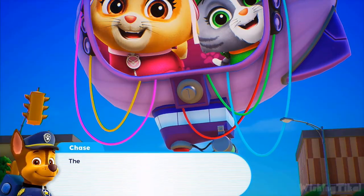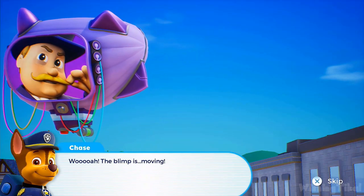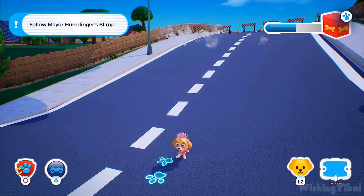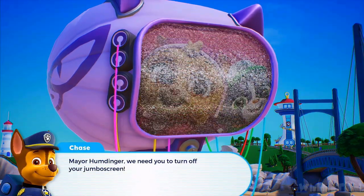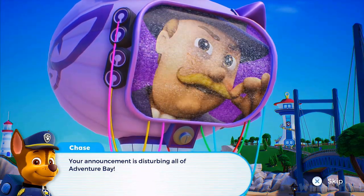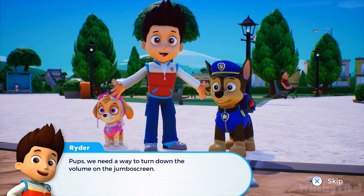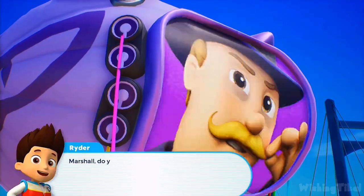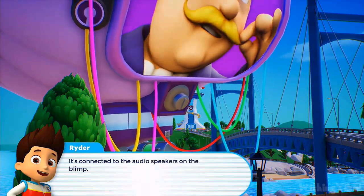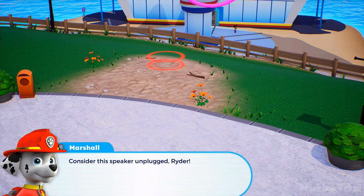Well done! The mayor and the kittens are hiding inside the blimp. The blimp is moving! PAW Patrol, don't lose sight of that blimp — follow it until it lands again. Mayor Humdinger is flying away. Mayor Humdinger, we need you to turn off your jumbo screen — your announcement is disturbing all of Adventure Bay. He can't hear you, Chase. We need a way to turn down the volume on the jumbo screen. Marshall, do you see those cables? They're connected to the audio speakers on the blimp. Use the ladder on your fire truck to unplug the speakers. Consider the speaker unplugged, Ryder!